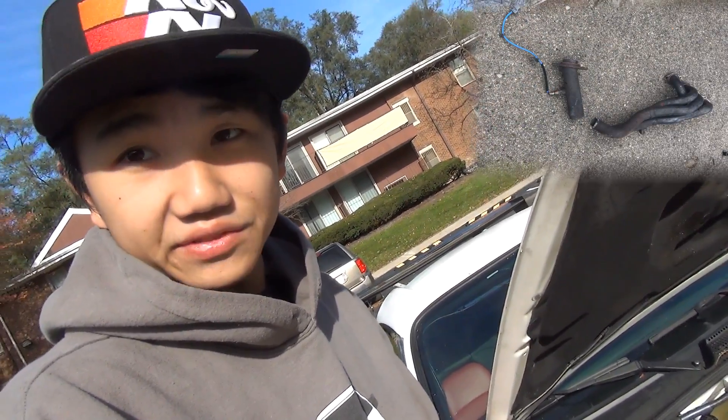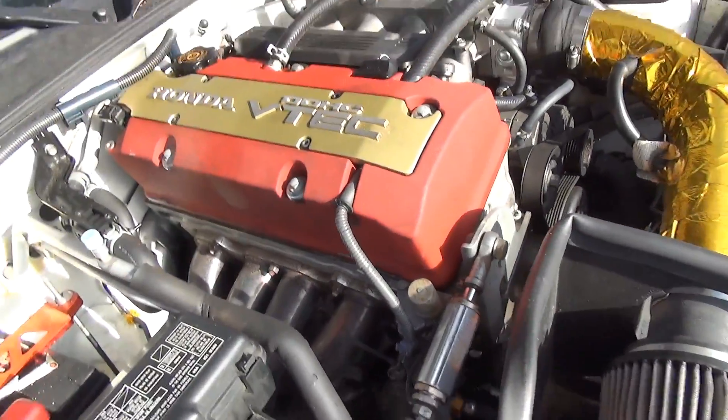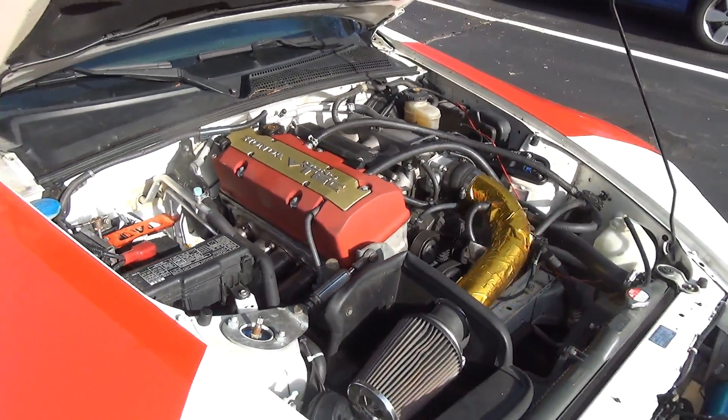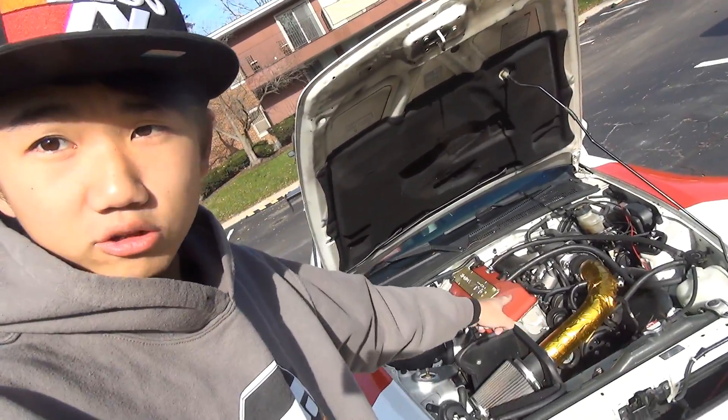Some of you might know my header snapped in half during the last track day. I was told my old header was a PLM — turns out it wasn't a PLM at all; it was an OBX off eBay, and I paid PLM prices for it. The tubes were tiny and it was actually choking the car a bit. So now we have an actual PLM header, and with this full setup we went and got it tuned. It now makes 228 horsepower on a Dynojet.